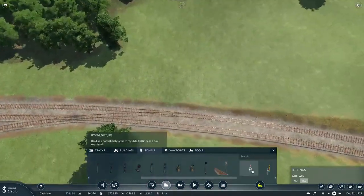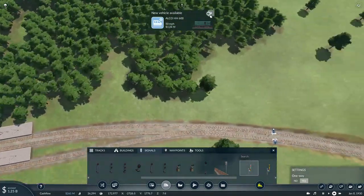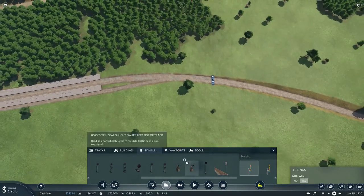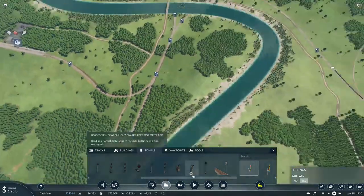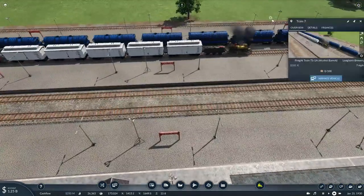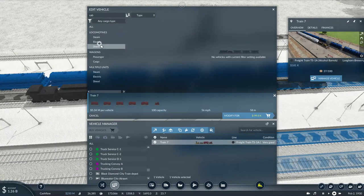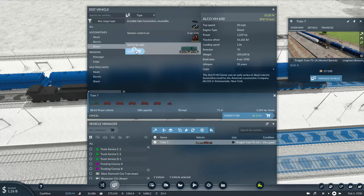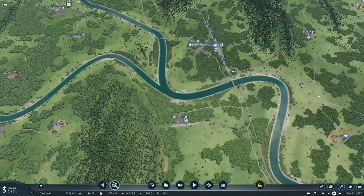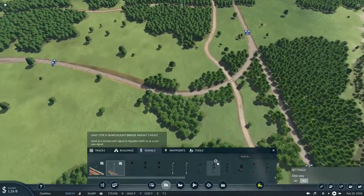We'll also need to set up the signals along this section here. And now we get a new locomotive - the Timken 4-8-4 Aces Norva, a new diesel switcher the Alco HH600, and a new Ford Model 77 pickup truck. With the arrival of that new locomotive, train number seven will finally have a new locomotive - after so many years of hard working service hauling loads of barrels of alcohol to town. This new diesel will basically take care of that. The Timken 4-8-4 could be very useful on heavy freight, so we'll basically save it for now.